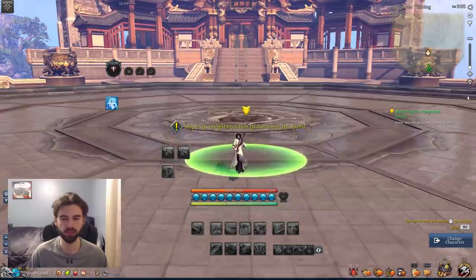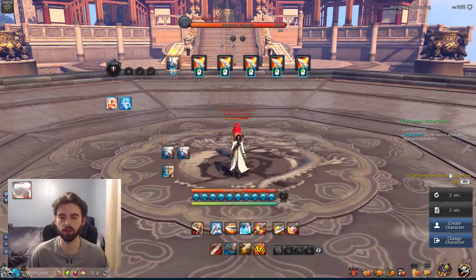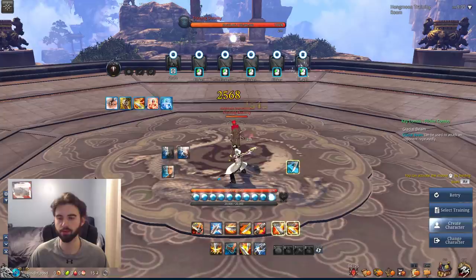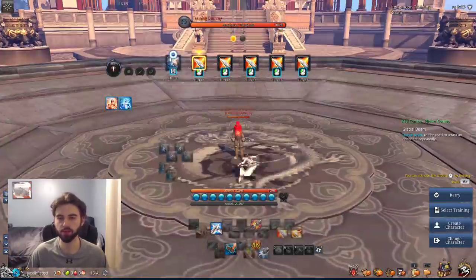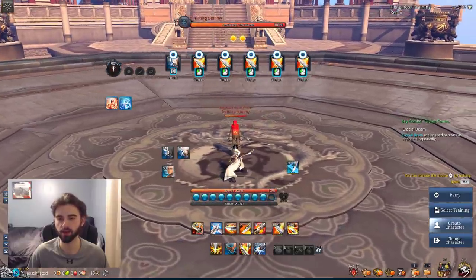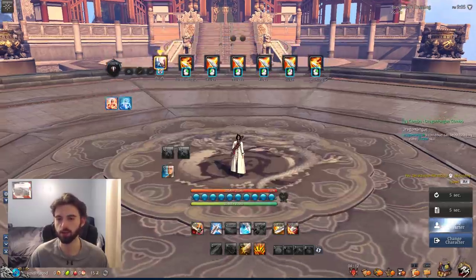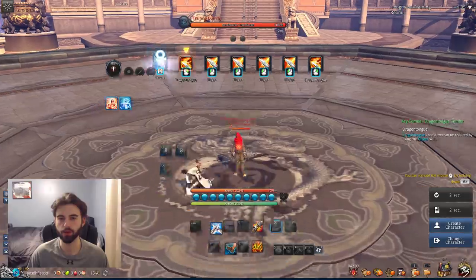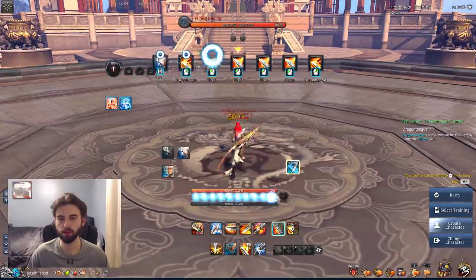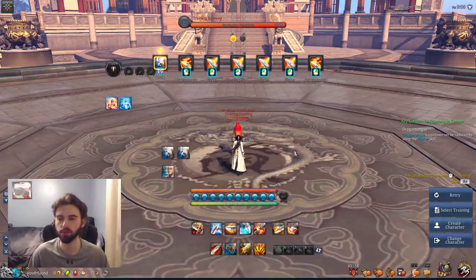Once you arrive in the Hongmoon Training Room, step into the green circle and it's going to teach you all of your character skills. It walks you through all the different possible combos for the character — for example, one combo might be Q then a series of left and right mouse button inputs. After completing one combo training it'll ask if you want to go to the next training; say yes and you'll learn a different combo. It's basically teaching you all the combos available to the character so you can try them out and see how you enjoy playing it.